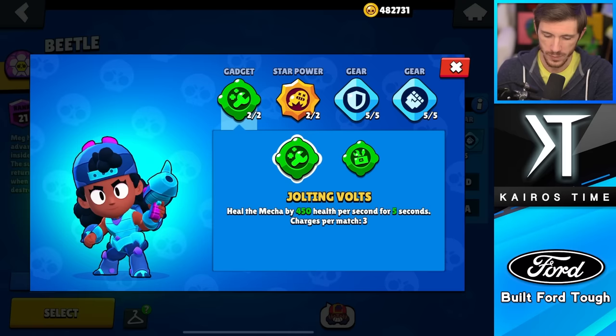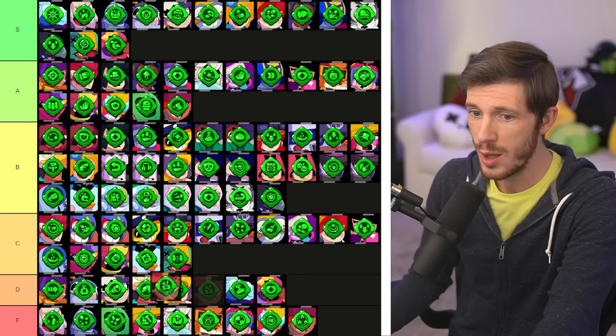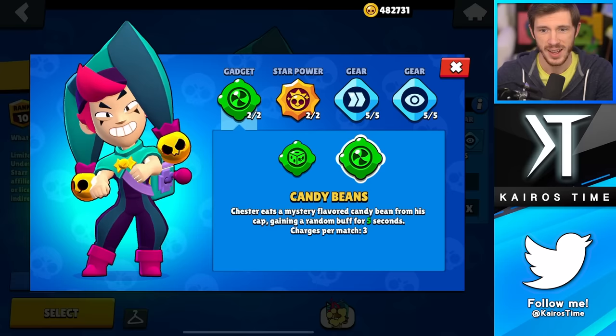Next is Meg, and Jolting Volts is the one you want to go with — preserving her health as a mecha is incredibly important. Toolbox would be better if it didn't actually get destroyed over time, and even then I don't think it would be too overpowered. Right now her Toolbox is in the D tier, whereas Jolting Volts feels pretty good in the A tier.